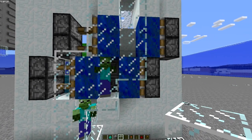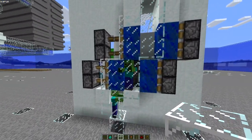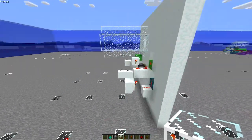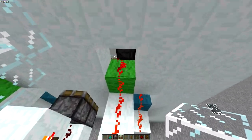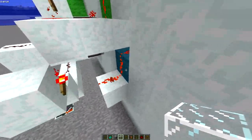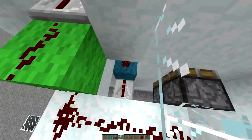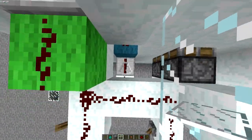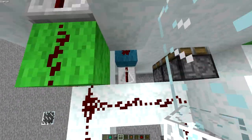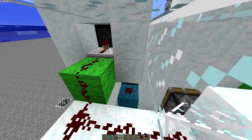If you're worried that something is going to make its way out, you can cover that up with a block too. The other thing you need to know is that in order for the setup to work you need to add a block here, a block here, a block here, and a block here. You'll need to move that redstone repeater back, and that other redstone repeater just gets moved up.